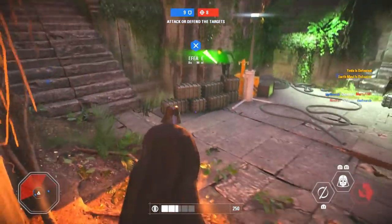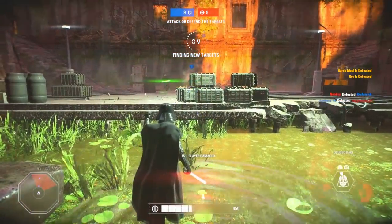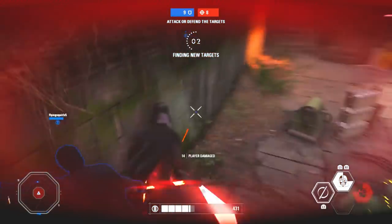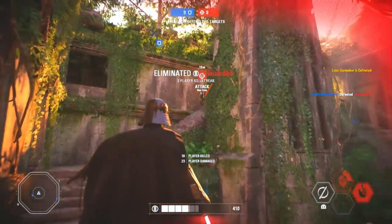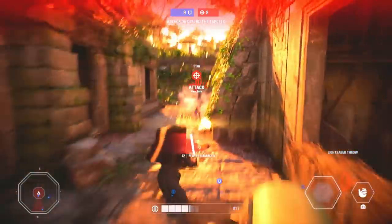The other side to Vader being very slow, methodical, and calculated is that you have so much health, especially if you run the card setup I'm going to recommend. You can spawn in with a colossal 1,000 points of health, and that is an absolute tank. You can just soak up damage for your team, they can come through and clean up — that's what Vader does best, almost like a distraction and an absolute tank.